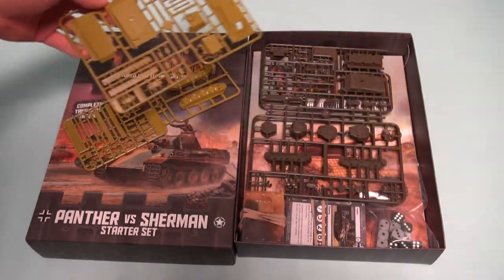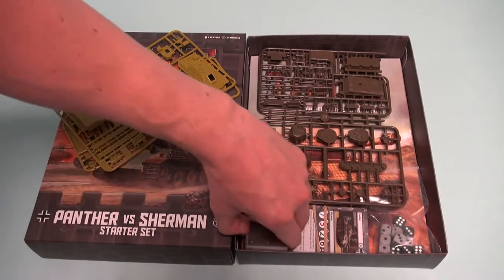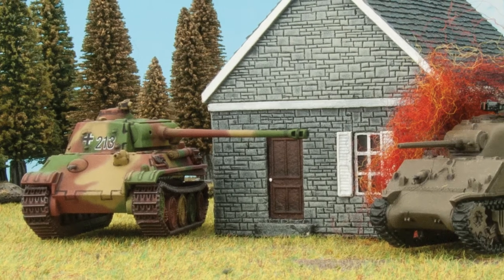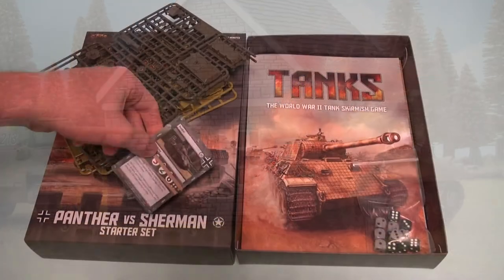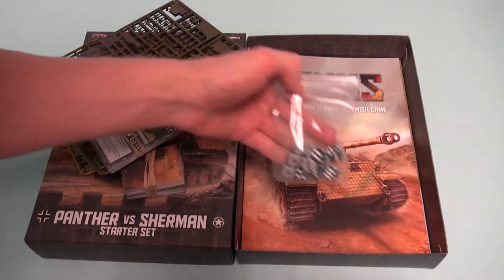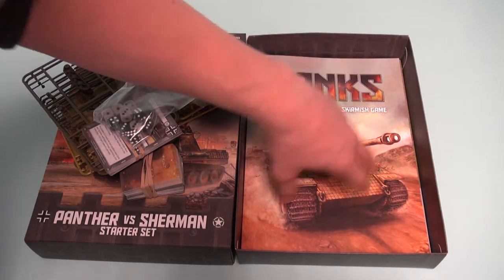The box set contains everything needed to play. You are supplied with 3 1/100 scale model kits of tanks: 1 German Panther and 2 US Shermans. These have to be assembled, and the Panther comes with optional parts to make a Jagdpanther tank hunter if required. Each type of tank is moulded in a different colour, allowing you to assemble and play right out of the box. Alternatively, you can paint the models if desired.